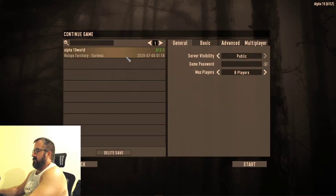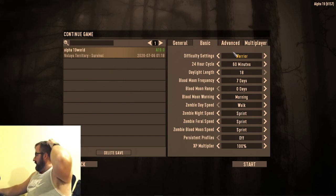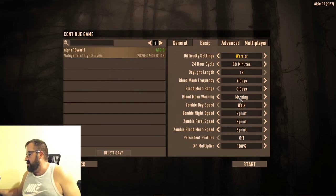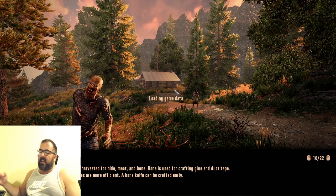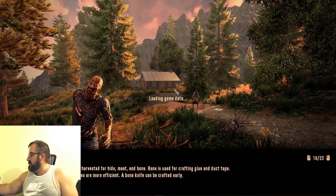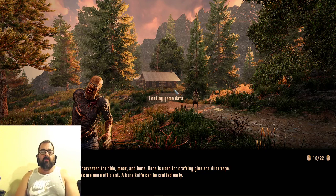We left off in the middle of night. Over to settings — we've got Warrior, 60-minute days, 18 daylight length, blood moon every seven days. Zombie night speed is sprinting, day speed is walking. I want to make the ferals jog because I don't like the ferals. We'll evolve them, leave it at run, see how that is. Since we got new zombies I want to be able to play without dying.